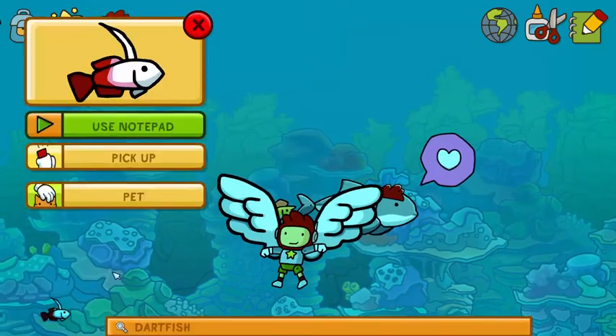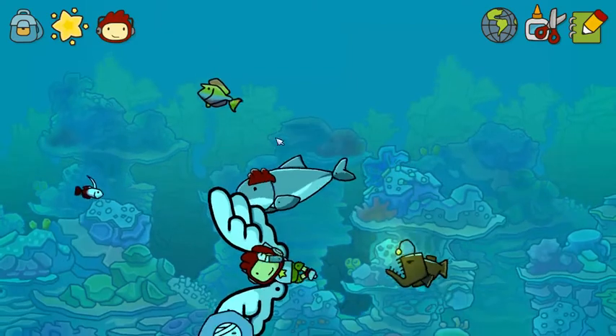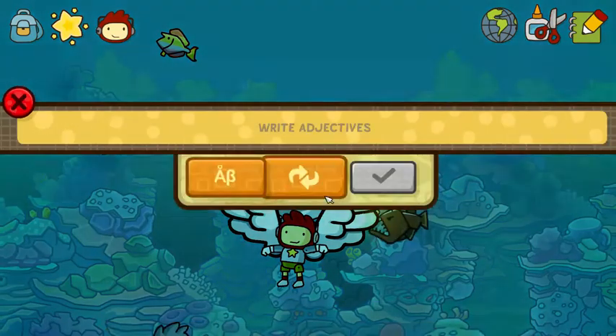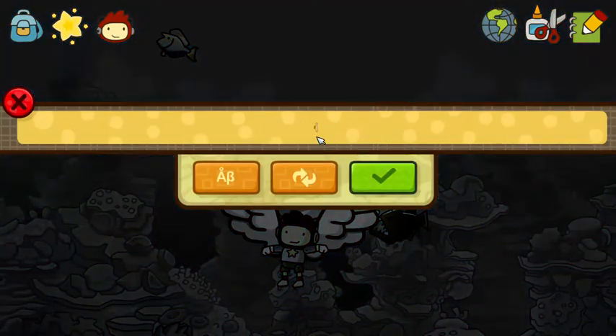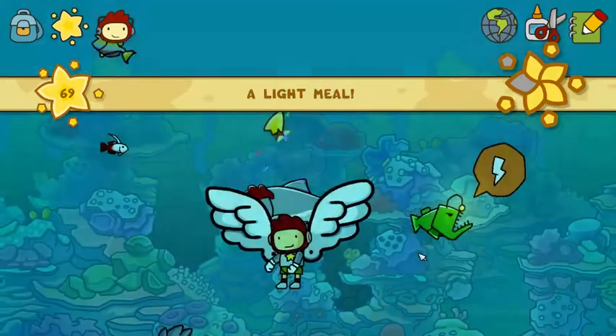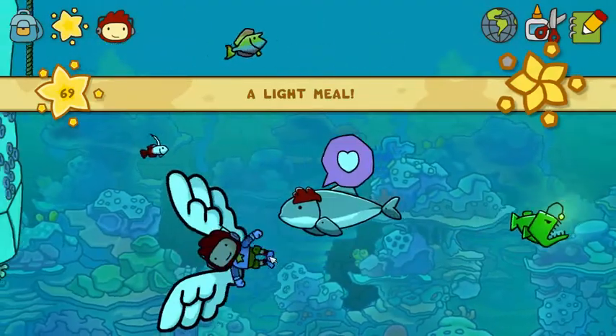Rainbow fish. A dart fish. This guy. 'Okay, my light is too dim to attract prey. Help by applying an adjective to me.' Fluorescent. That's it. There you go. Good for you.